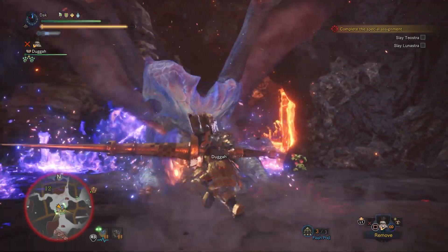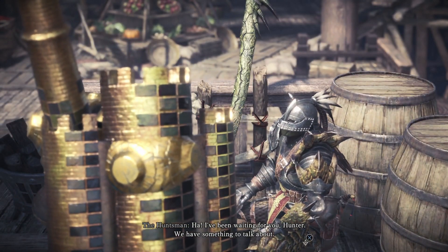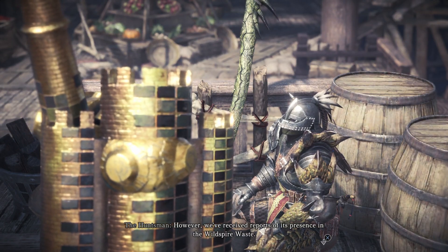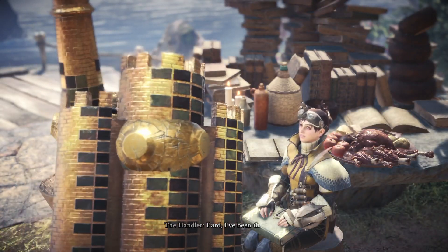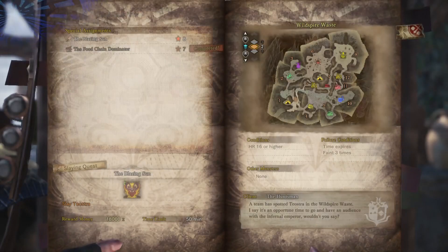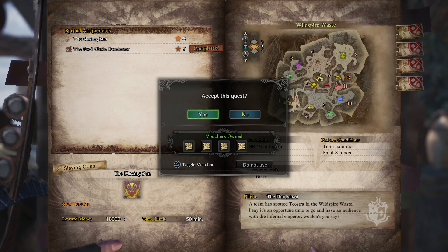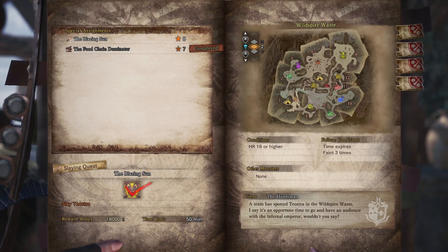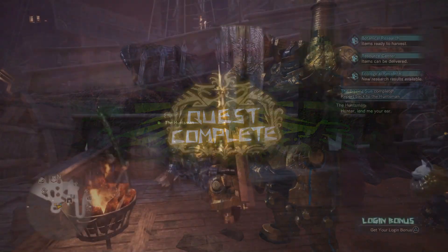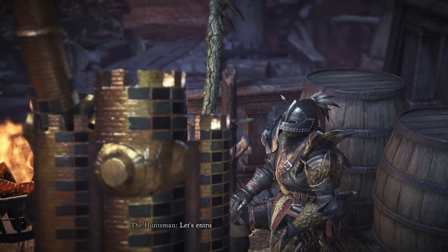First, you come down to the trade yard and talk to Huntsman. Huntsman says there's a Teostra out in the Wild Spire Ways and needs you to handle it. So you go to your handler and he gives you a quest called Blazing Sun — just a Teostra in the Wild Spire Ways, nothing special. I beat him in like 13 minutes, no problem.